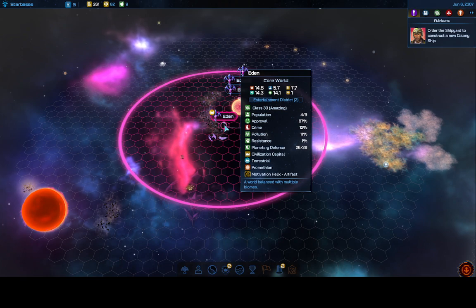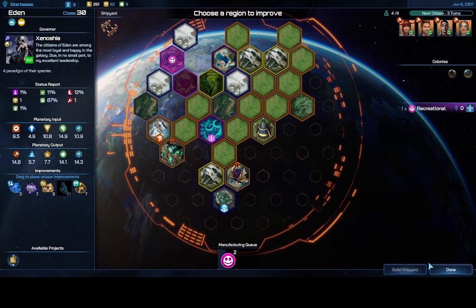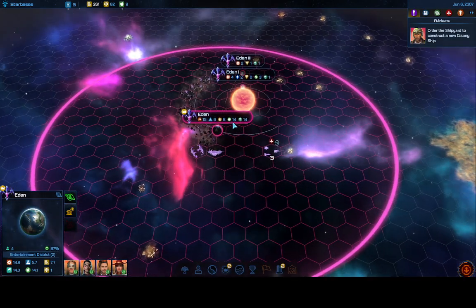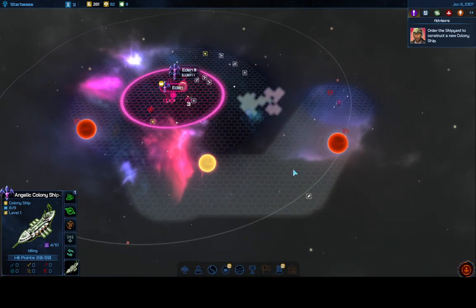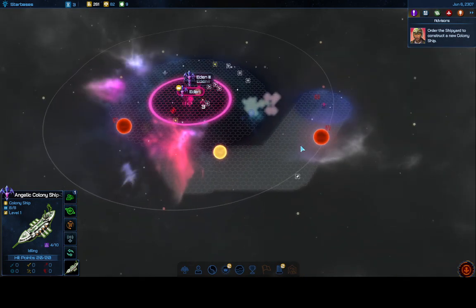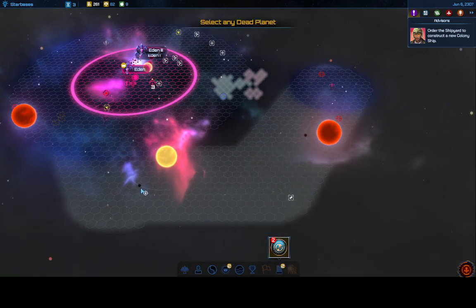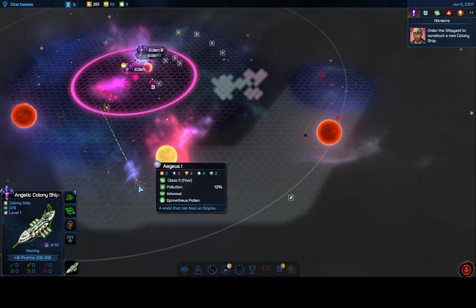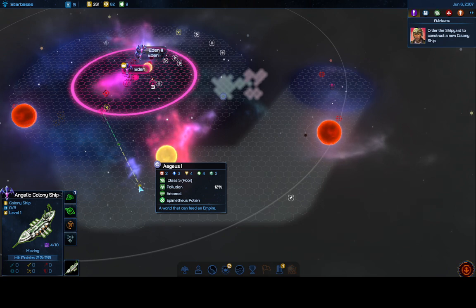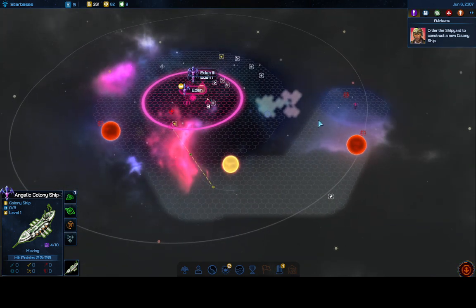My Entertainment District is now down to two days, and then my approval rate will be close to 100%. I now have a colony ship but nowhere to send it, so I'm going to use Spores to create a new world nearby, then send the colony ship there. It's a 4-2 world — I would have liked higher numbers or more research, but extra money and food won't be terrible.